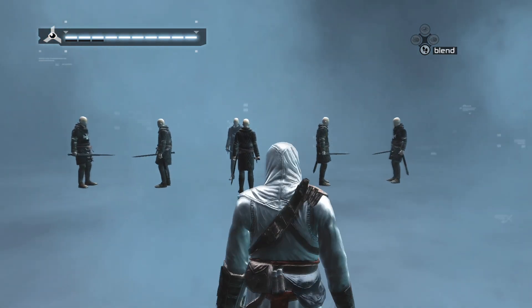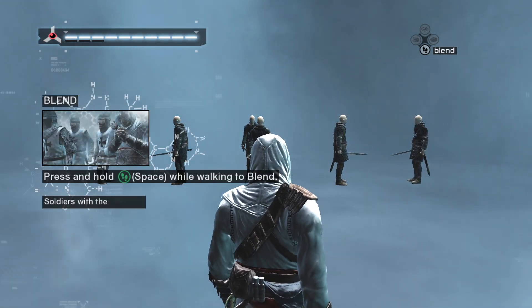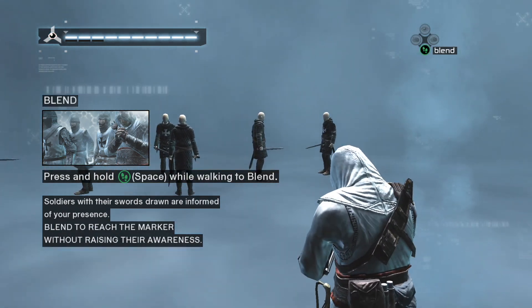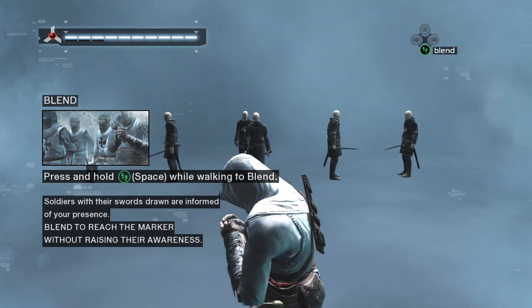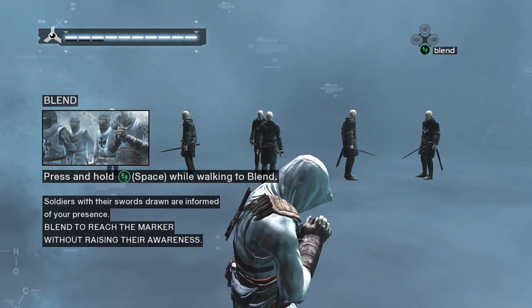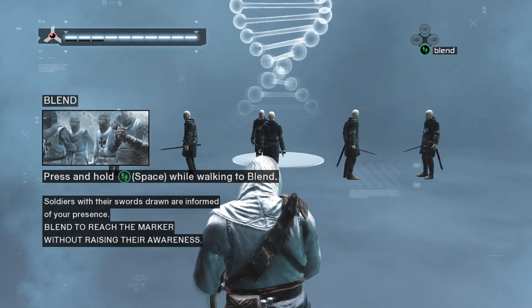Let us continue with a demonstration of blend. Blend can be activated with the passive use of your legs. You can mimic a scholar and pass near soldiers without arousing suspicion. Use this to reach the marker behind the soldiers.